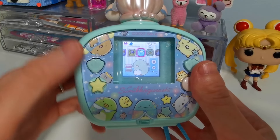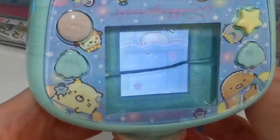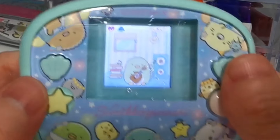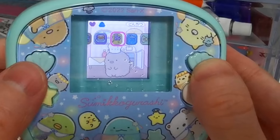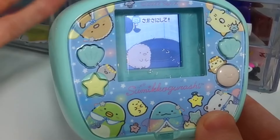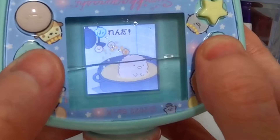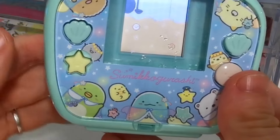So we've done petting, food, cleaning, and showering — that is how you look after your Sumikigurashis. You can also do a fun thing: press the star to get out of the menu, flip it upside down, and they will just swim around in the water, which is super super cute. Now I wanted to show my favorite character — this little guy. His thing is so funny: he goes into a pot and instead of water it's oil, and you need to wash him in the oil.